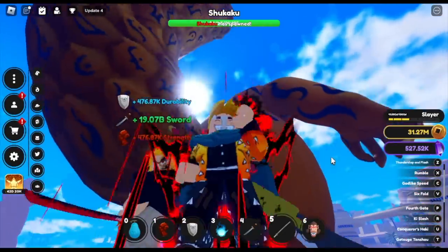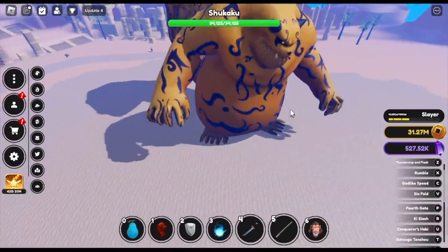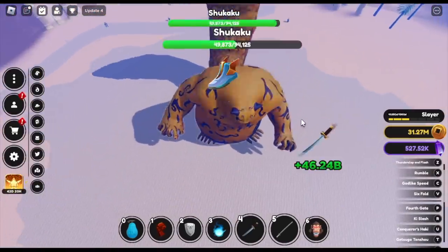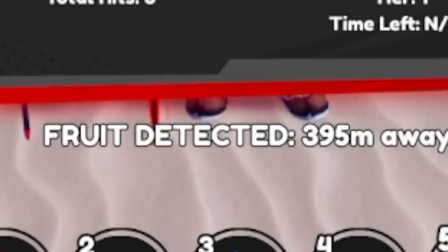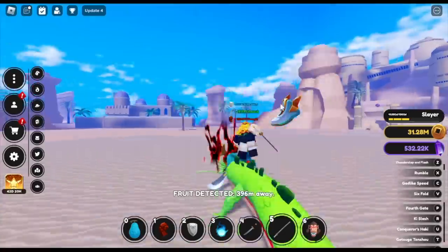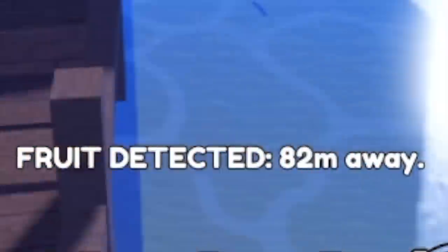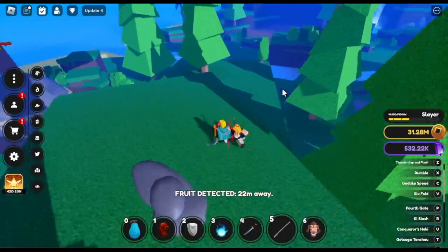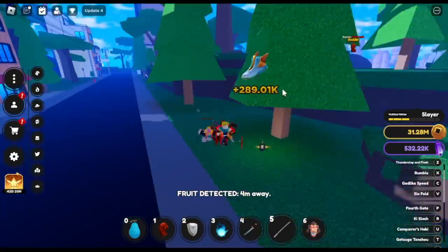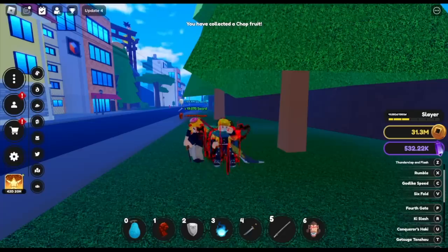So two more bosses. Next one is Shokaku, let's try this one. Now I have 90 one-tailed beast shards - please give me the special so I can use the best transformation in the game. Three hits. Okay, we got another shard and we got a fruit. I want a light fruit - it's located 300 meters, 200, 100 away. Another chop fruit guys. I think I have more than 150 chop fruits now. Waste.